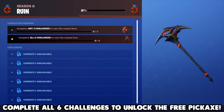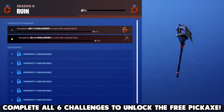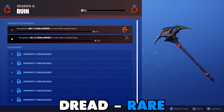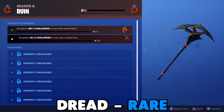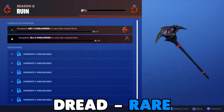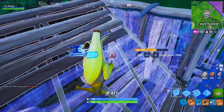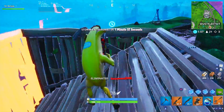Once you complete all 6 Ruin skin challenges, you'll be rewarded with the Dread pickaxe — a free pickaxe for doing these simple challenges. It also matches the Ruin skin theme with that cool bone-metal texture and a glowing molten red hot center. The handle has some accents of that lava texture too. I'm a fan of simplistic looking pickaxes like this one, and it's even better because it's completely free — you just unlock it by playing the game.